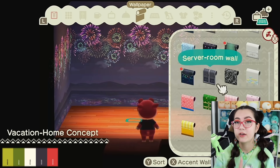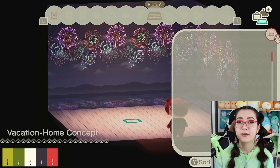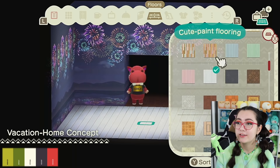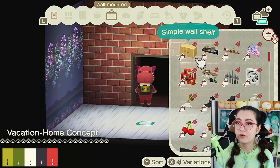Hear me out — I know this wallpaper has a lot of other colors like fireworks, but this is the only thing I've found that gives me that blue-black kind of color, and I think we're gonna have a hard time finding that otherwise. So we need to have it in the wallpaper or the flooring. For the floor I'm going with this white flooring, and I think I'm gonna make this like a balcony with an accent wall. I'm thinking this brick wall — I'm just gonna count it as red. It's not the exact shade but it really feels like the exterior of a house or apartment.